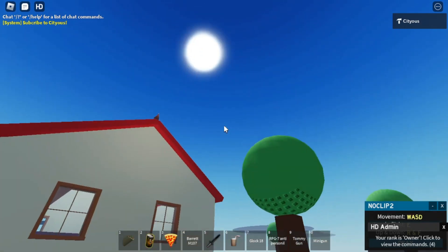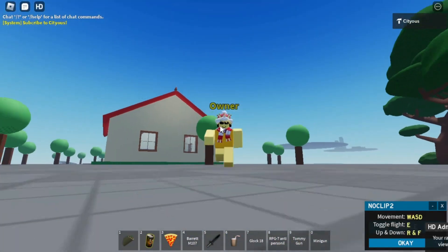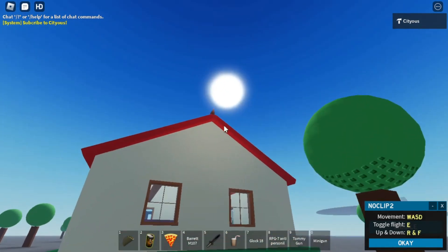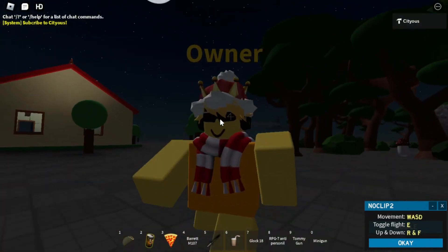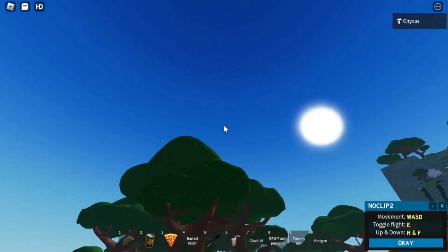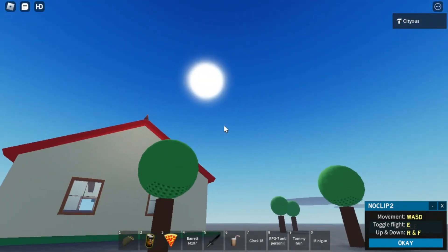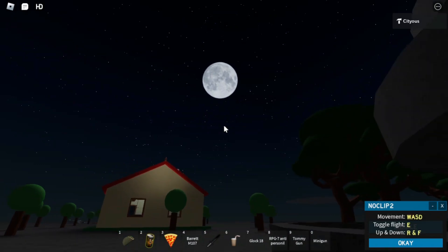When you walk out here it changes back to normal day, and then when you walk back in — that's so cool, it's like an actual cartoon animation. Look at the chicken right there. This is also client-side so it's not gonna affect everybody. You can spam it to make the sun freak out, but it always fixes itself — it's like two different bricks that differentiate between each other.